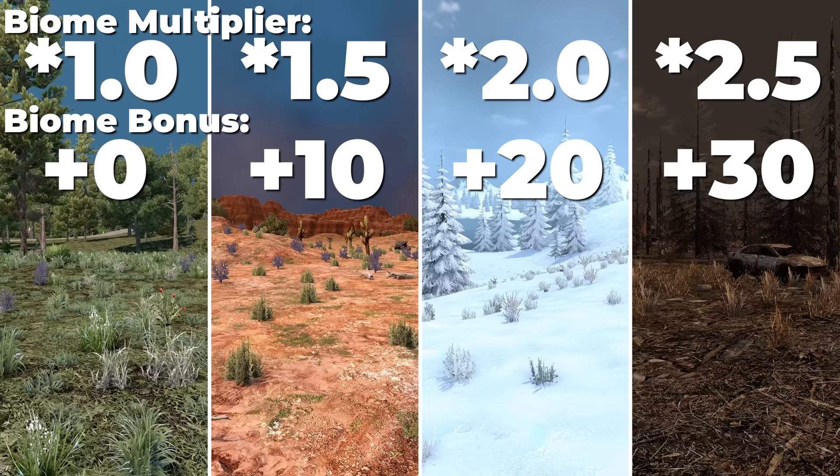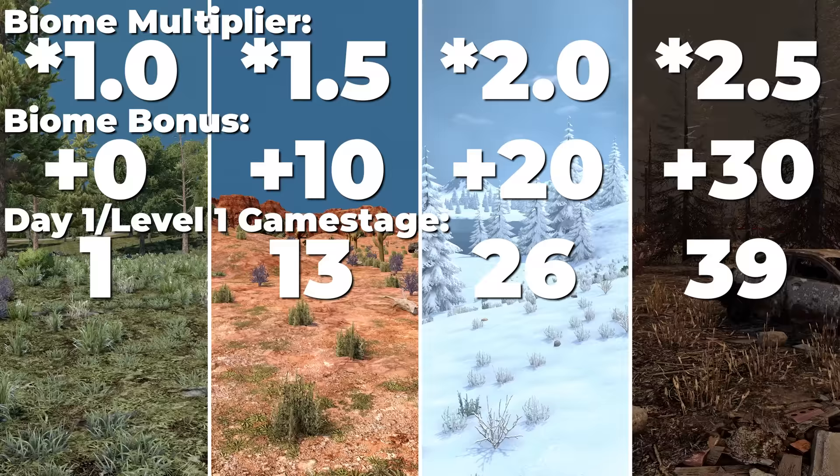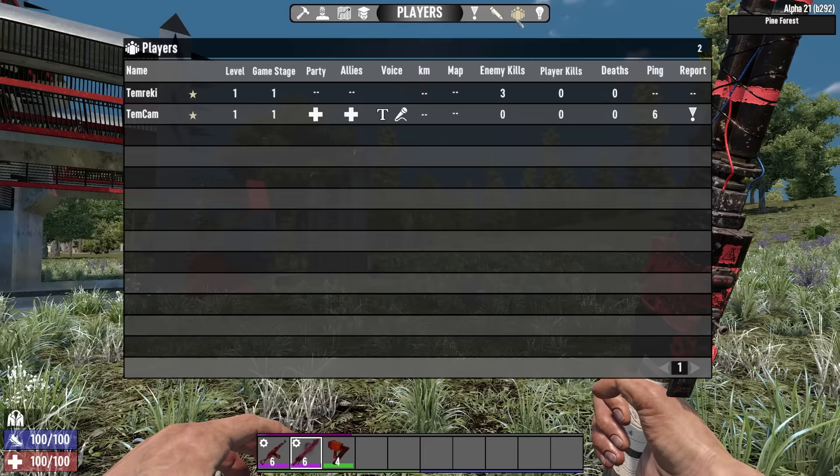Here is a visual representation of how that all looks in each biome. You're going to have 1.5 times for the desert, 2 times for the snow biome, and 2.5 times for the wasteland. And you also get that biome bonus — a flat number added onto your game stage for each biome. Here's what that would look like for a level one character on day one: in the pine forest biome you'll have a game stage of one, but in the wasteland you'll have a game stage of 39.